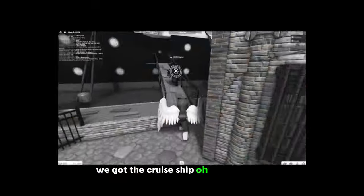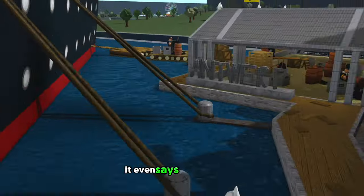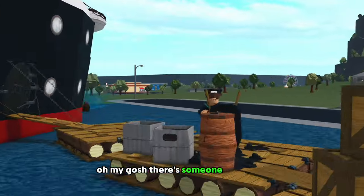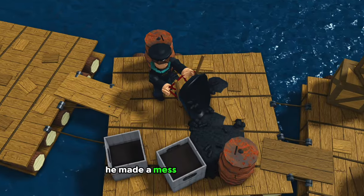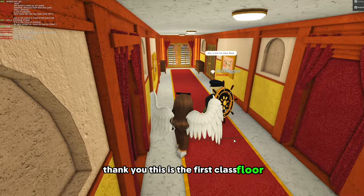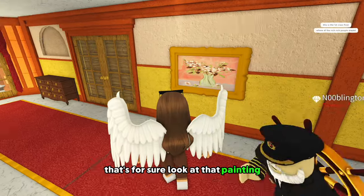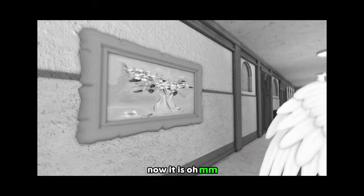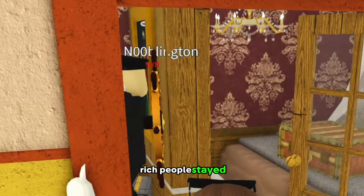What's next? We got the cruise ship! Oh my goodness, I want to build a cruise so bad. This is so cool — look, it even says Antwerp on it. There's someone over here — oh, he's not happy to be here. He made a mess. That's unfortunate. Welcome aboard! This is the first class floor. Holy cow, it's giving first class for sure. Look at that painting.